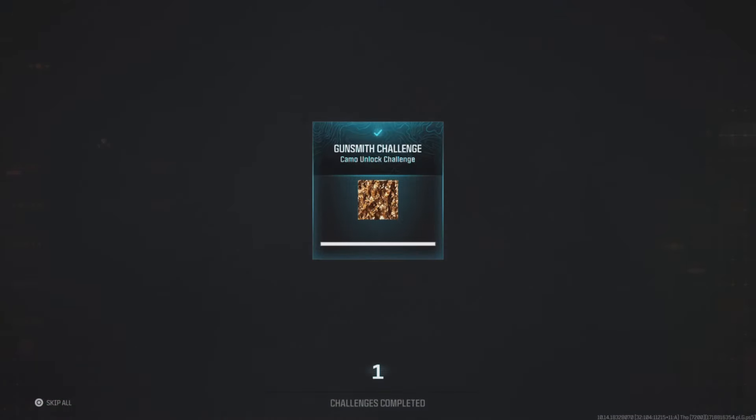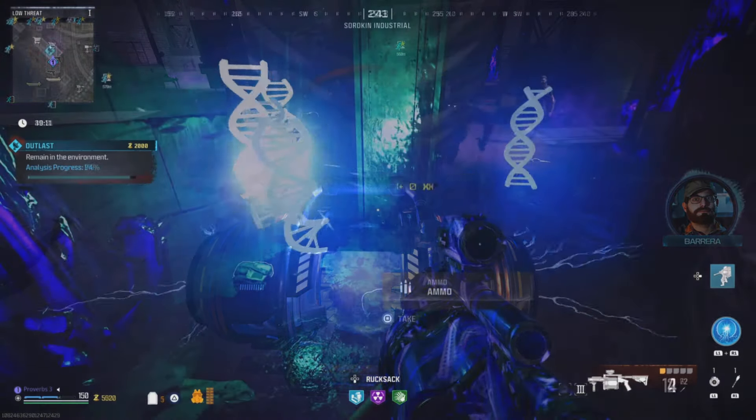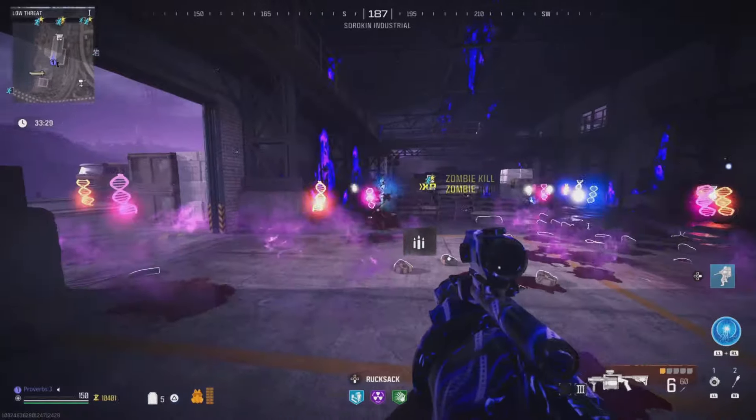This makes farming weapon XP extremely easy if you're after those prestige camos. Start up the outlast contract and then cancel it once it reaches 95%. Zombies will now continuously spawn in, allowing you to kill them over and over.